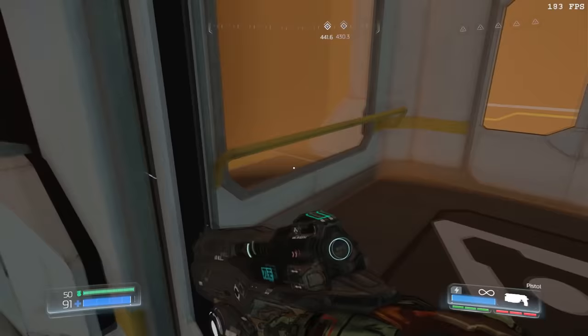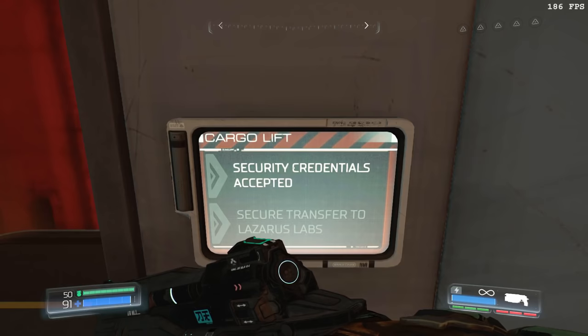Similar to the first level, the doors to the elevator are closed, but by standing in the right spot and angling his view just right, he can interact with the touchpad and move on in the game.